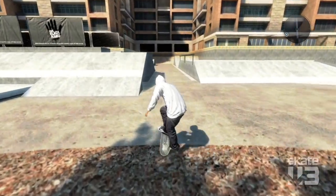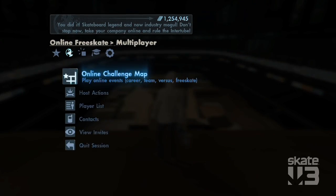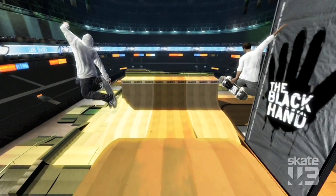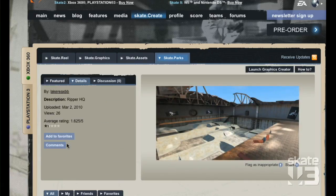At any point I can choose to upload that park to the community. If you create that nice big epic mega park that you want to session that night with your friends, it's as simple as sending in an invite to a free skate session in that park. That park is then available to be seen in-game through the browser. You can go to the website if you're killing time at work and actually browse skate parks.